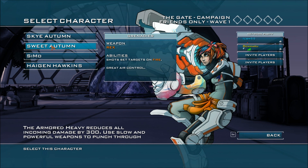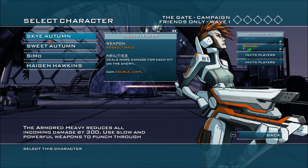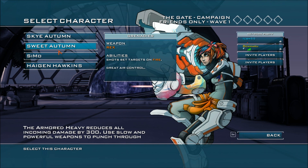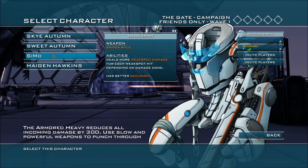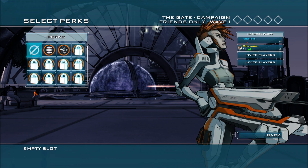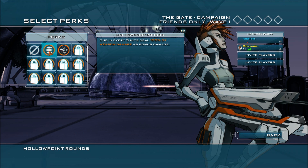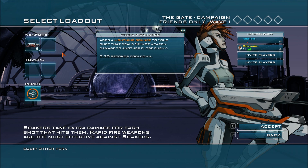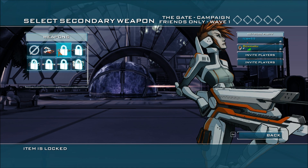Alright. I think the double damage thing is probably for Simo and Sweet, maybe even Hagen. Let's do this. I'm gonna grab Skye this time and give her the lightning bounce that deals 50% damage. Actually, I'm gonna try Hagen.